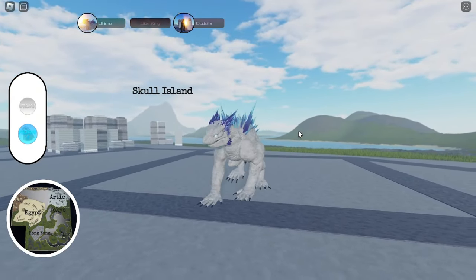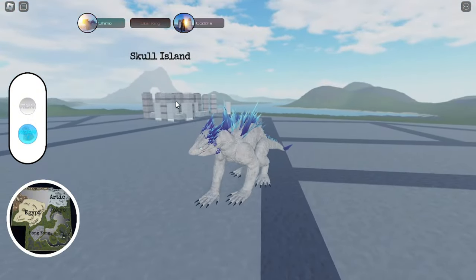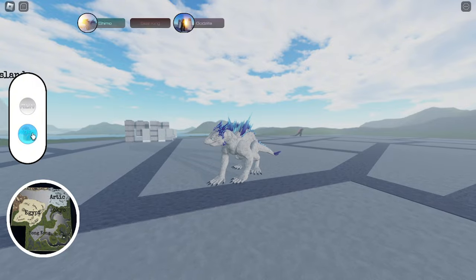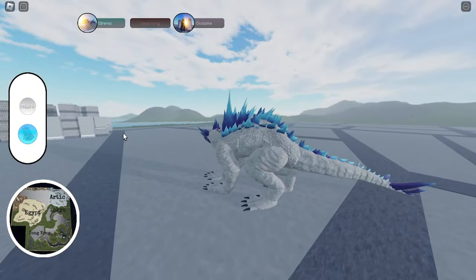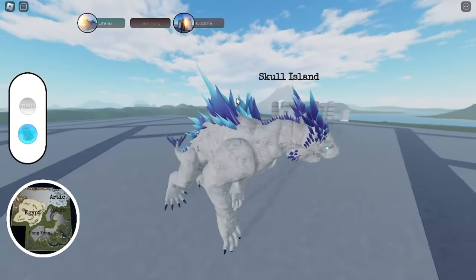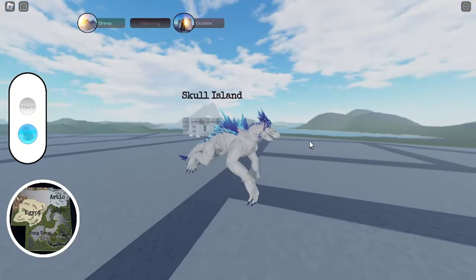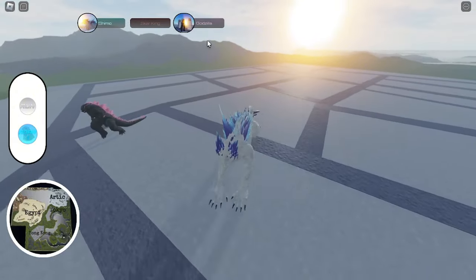I'm gonna show you guys some updates and changes in this game. We have the Shimo and the Gonzola, but Sparkling is not able to play. They decided to add the UI for the map and also for mobile, so as you can see here you can press this — maybe if you are using a phone, when you press this the roar button you should be able to roar. There are a lot of changes about the Shimo and Kaiju Antiverse, including the UI, the map, and the Kaiju selection.